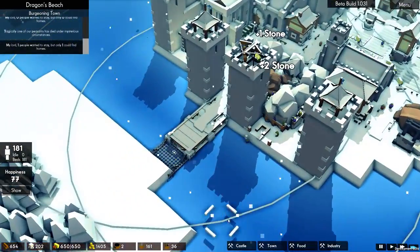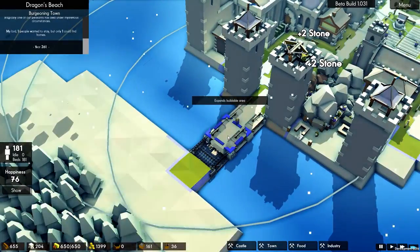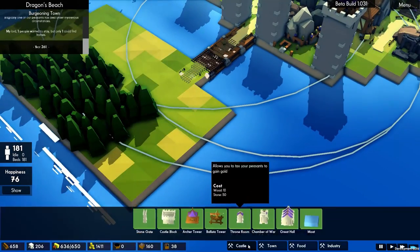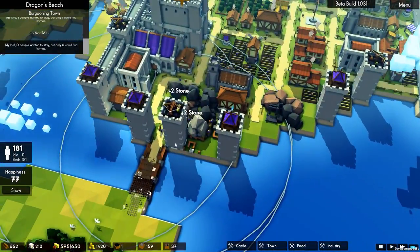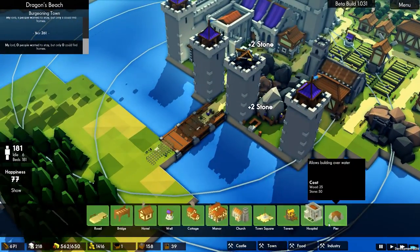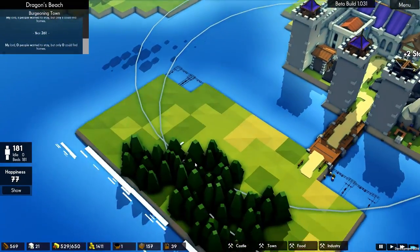This is almost built. I'm hoping to get this done in one episode — I think it's possible. Considering the amount of stone we're getting, what I will do is turn that off. It does say there are more peasants idle, but I'm not sure that's the case. We'll have two piers here and two piers there.